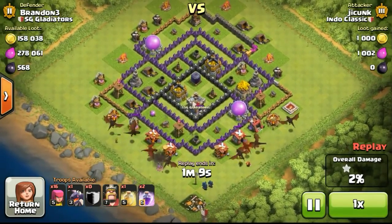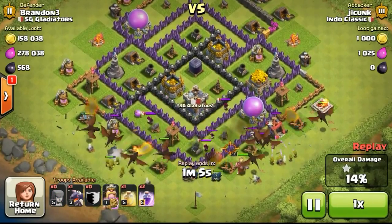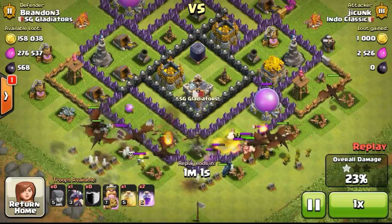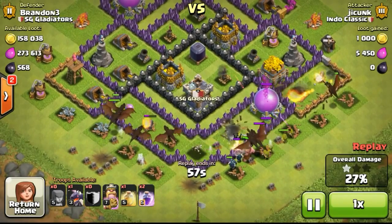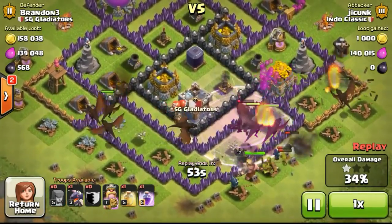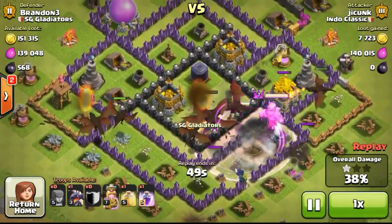Carrying on with the next defense — this is a rather bad defense, bad on my side, and you'll see why. This guy is using mass dragon. Mass dragon is really the attack strategy that a lot of people use on my base. Why so? It's because my air defenses are level 1. Having 2 level 1 air defenses trying to defend my base is really a headache for me.